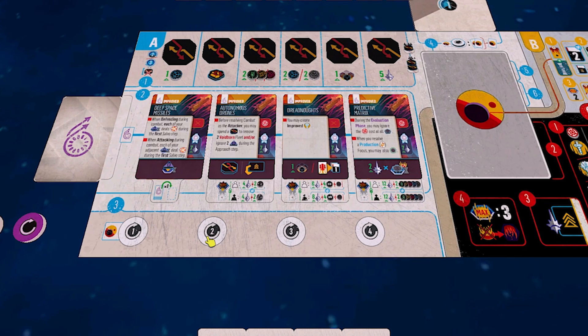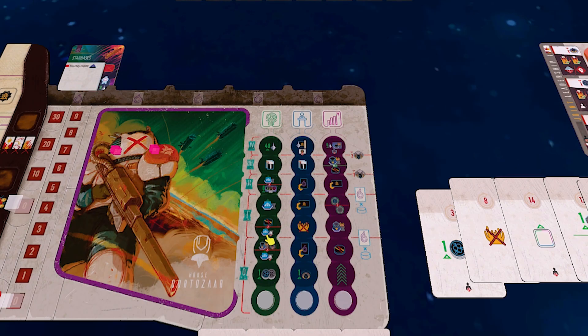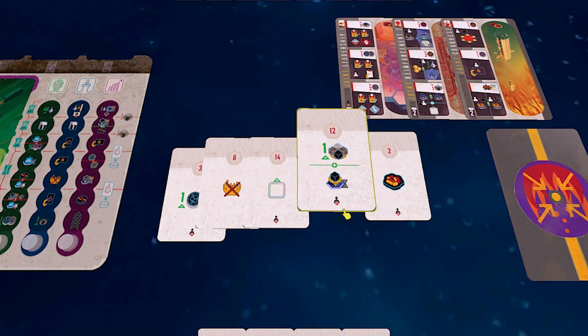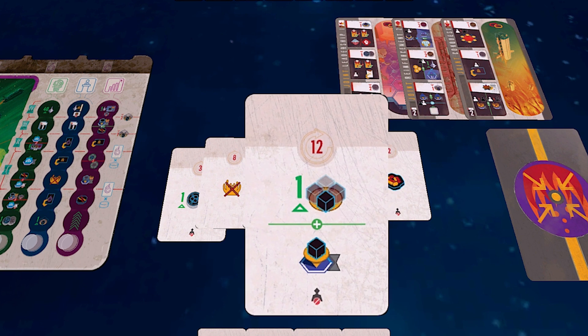Now we get to the first thing we're actually doing, which is picking our turn order. We're going to do that with what are called Priority cards. We've each got a selection of five of them. They have a priority number at the top — lower means you go earlier in the round. They also give you an immediate benefit. Generally speaking, the ones with a lower priority, like 12 — going later — tend to have a stronger benefit.